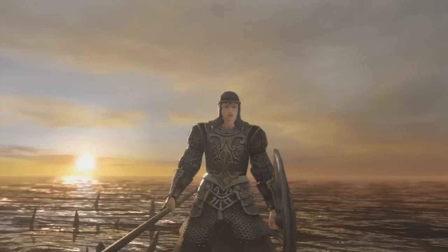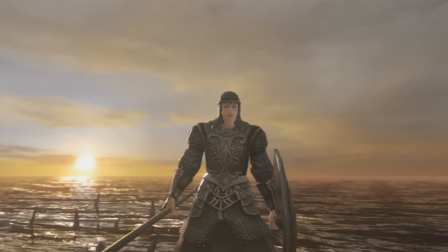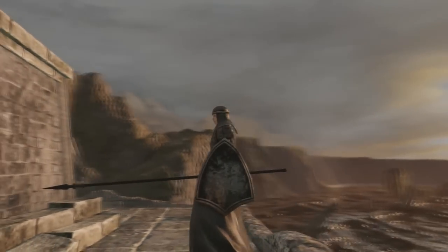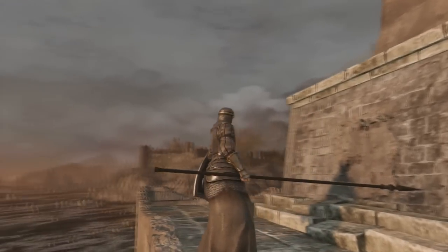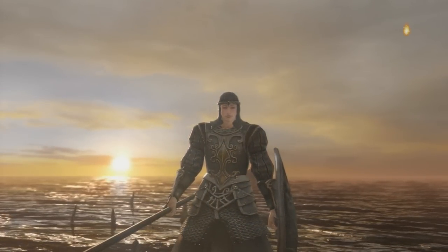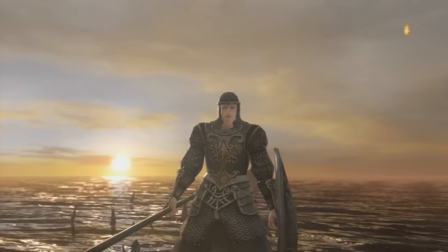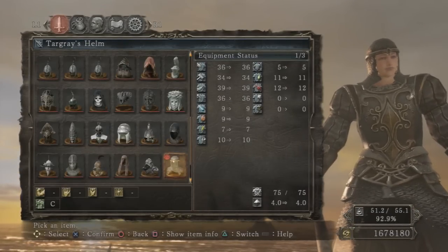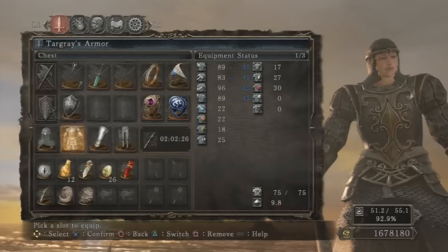Next we have the Blue Sentinel Targraze set. This is acquired from becoming rank 3 in the Blue Sentinels Covenant. To become rank 3 you will have to be playing co-op, be summoned, help people defeat their goal and defeat bosses 500 times — this will give you a token of fidelity. I recommend killing him and going to talk to the merchant in the Forest of Fallen Giants; if you talk to her after killing him you will see his armor set there to buy. Unless you really want this covenant, that is your choice, but that is 500 times — that is a lot to do.